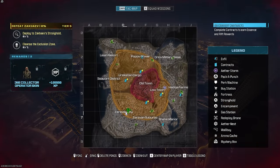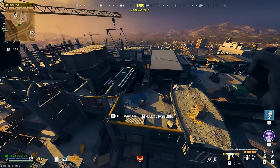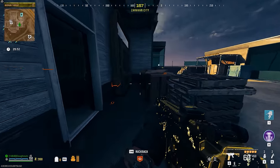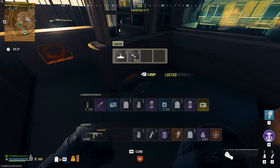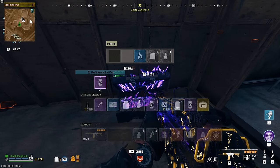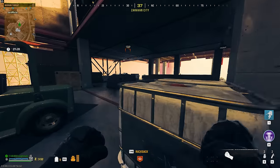This area of the map, the city part, is really special because this is an original Modern Warfare 3 map called Overwatch. This also houses the Pack-a-Punch at times, but it has consistently been one of the best areas to loot. There's usually a ton of crates, a ton of Merc Caches, and even a good handful of Aether-infused Merc Caches. There are also Weapon Lockers over here which usually have some pretty good weapons, and you'll often find multiple Merc Caches just in a single room.